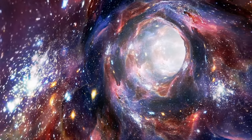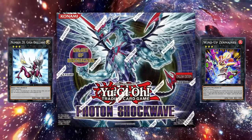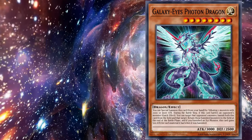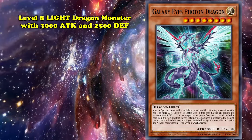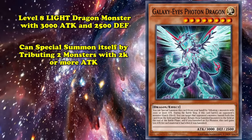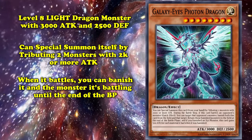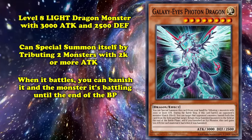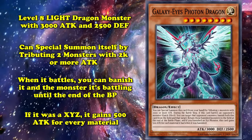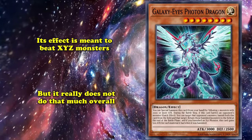We can trace the beginning of this archetype's failed journey back to 2011, when they debuted in Photon Shockwave around the beginning of the XCs era. Galaxy Eyes Photon Dragon was a level 8 light dragon with 3000 attack and 2500 defense. You can special summon this card by tributing two monsters with 2000 or higher attack. During the battle step, when this card battles an opponent's monster, you can use its quick effect to banish it and the other monster, then return both at the end of the battle phase. If it battled an XCs monster, this card gains 500 attack for every XCs material attached to that monster. Though the effect was based on succeeding against XCs, it wasn't all that powerful.